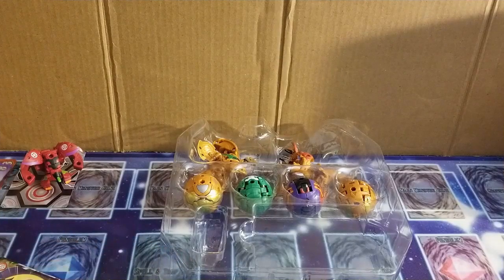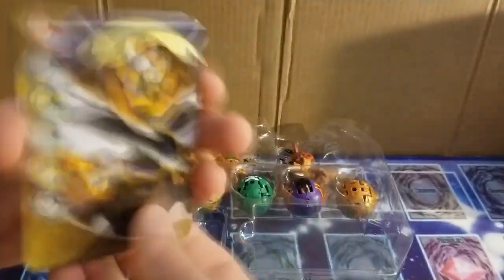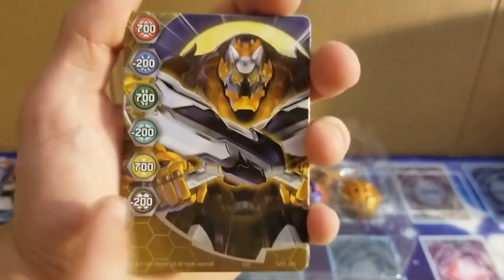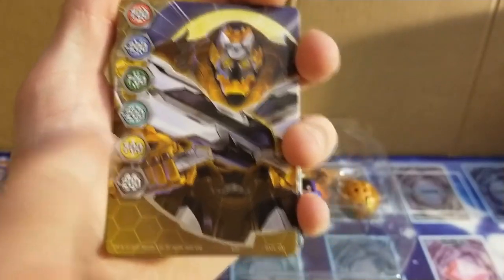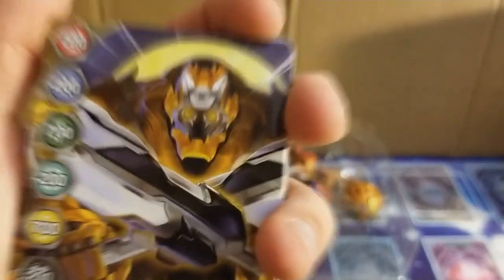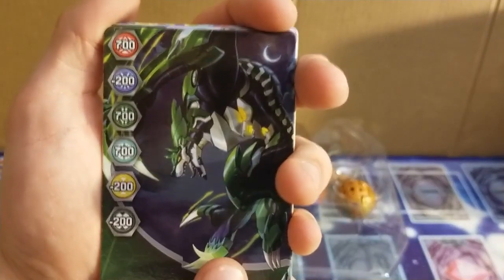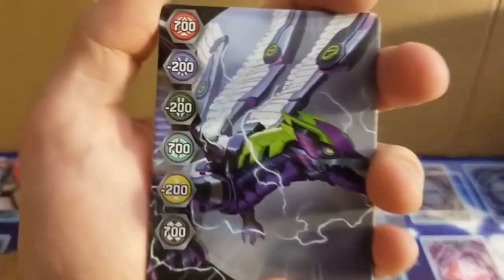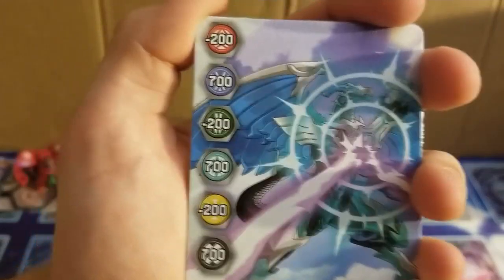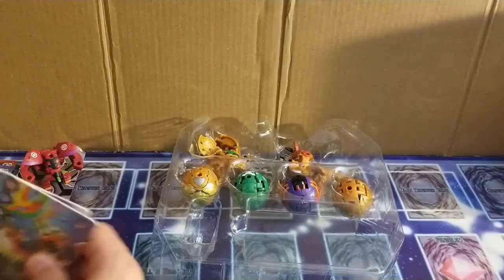Now we can get to the gate cards. This one's pretty good for Aurelis, Pyrus, and Ventus, but it's a trap for Aplos. This one's good for Pyrus, Ventus, and Heos. Pyrus, Heos, and Darkus. Aplos, Heos, and Darkus. Aplos. And this one's good for Aurelis. This card seems pretty cool, pretty colorful.